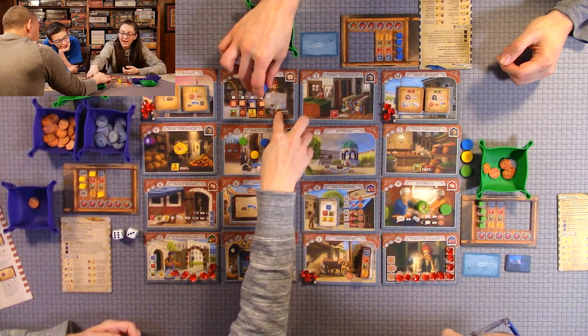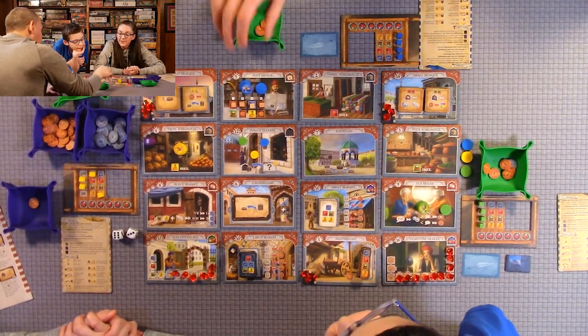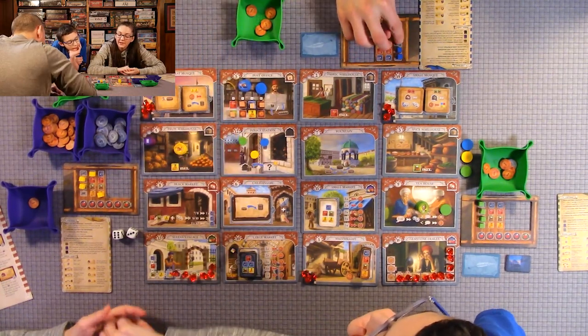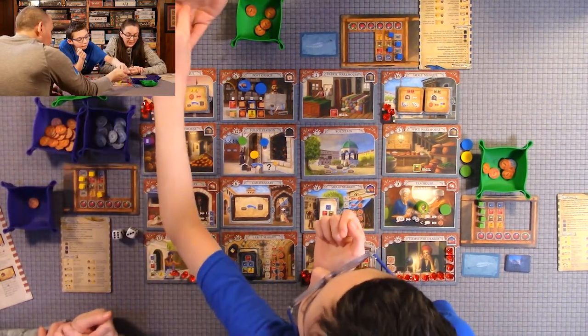Anthony didn't go diagonal even though it looked like he did — he went to two adjacent tiles. You can move two tiles, just not diagonal. He went to the post office, so this package slides down. He'll get one fabric, one fruit, and two lira.